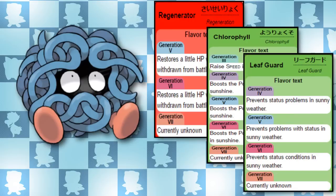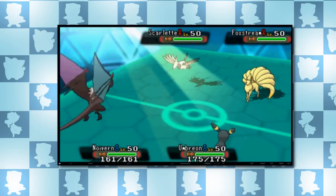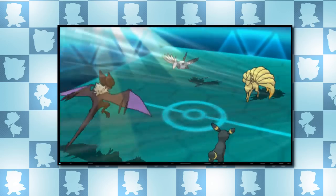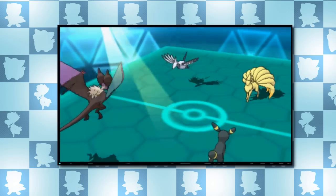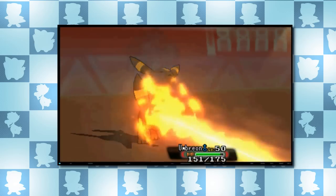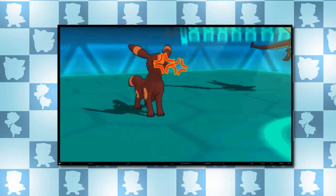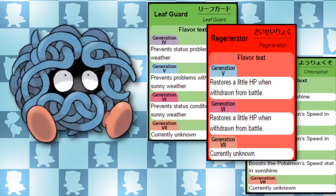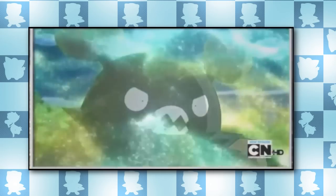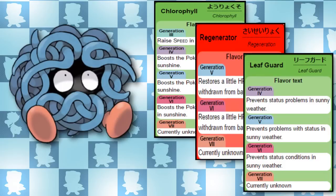It also has Leaf Guard. During harsh sunlight, Leaf Guard prevents a Pokemon from being afflicted by non-volatile status conditions like Poison, Burn, Paralysis, and even being afflicted by Sleep with Yawn. If a Pokemon with this ability is drowsy due to Yawn, if there is harsh sunlight when it would fall asleep, the ability activates and keeps it awake. However, it does prevent moves like Rest from being used successfully. It's also prevented from being burnt with a Flame Orb or poisoned with a Toxic Orb. Its hidden ability, Regenerator, restores a third of the Pokemon's maximum HP upon switching out, which adds to Tangela's bulk and can be very handy.